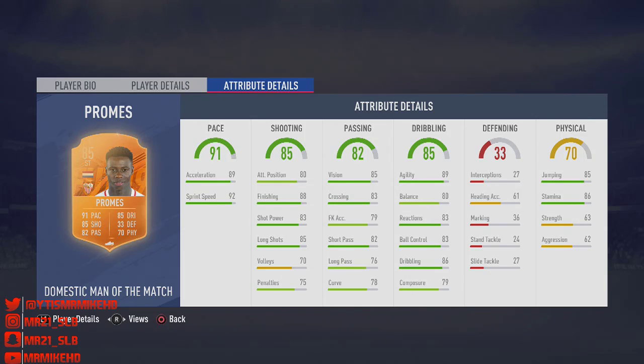Let's look at the in-game stats: 89 pace, 92 sprint speed, 88 finishing, 80 attacking position — pretty deep — 79 composure, just a stat that doesn't seem too appealing for a striker but we'll see. 89 agility looks pretty good, 86 stamina, 85 jumping, 83 ball control — he looks really good. 78 curve doesn't look too good but we'll test him in-game. 85 vision, 85 long shots, 88 finishing — which I love.